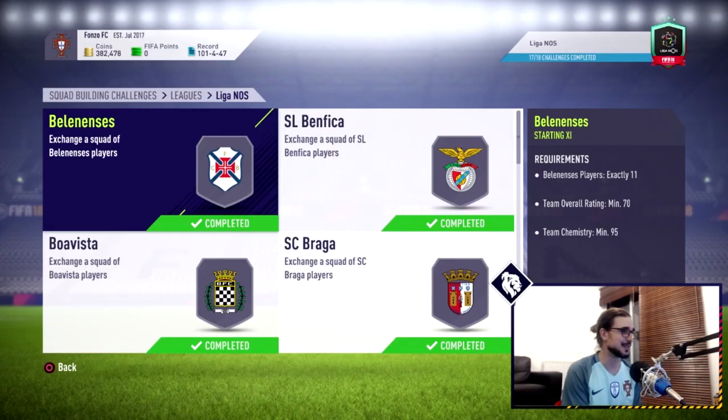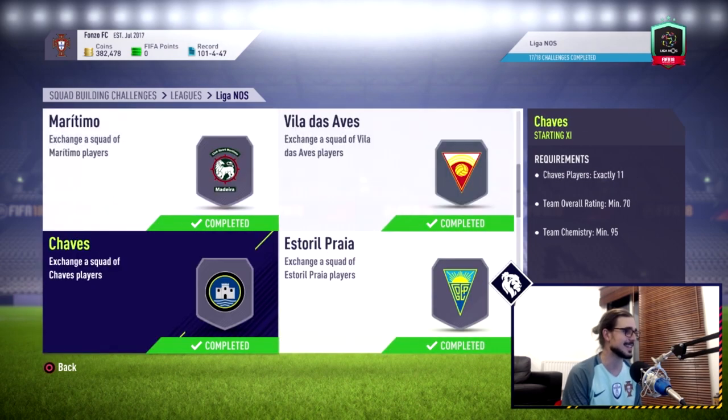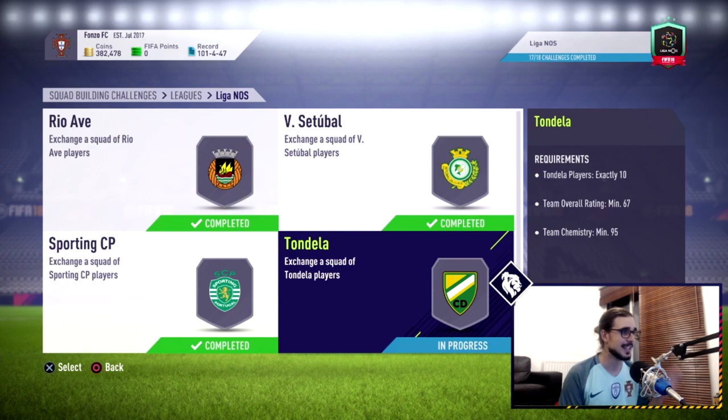Welcome to this very special video - we completed the Liga NOS SBC! It was really easy for me. I knew when this SBC came out that whatever card it would be, it would fit in my squad because I have a Liga NOS squad. I tried to build hybrids with Portuguese players. I did a concept squad for each formation - either the 4-4-2 - then I'd buy an extra defender and an extra center mid so no matter the formation, I'd be flexible. I completed all of this without buying a single player.